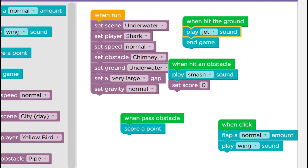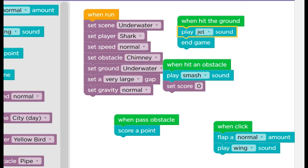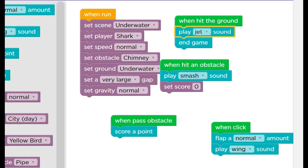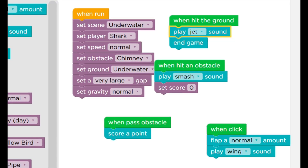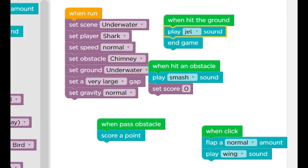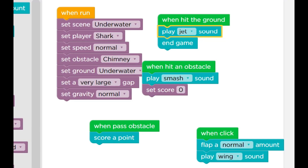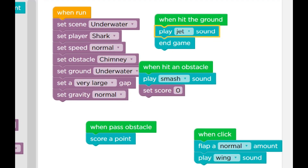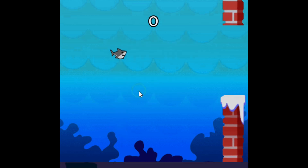When you run, set sand underwater, set player shark, set speed for the shark, set obstacle chimney, set ground underwater. Now our floppy game is ready. Let's check it out.